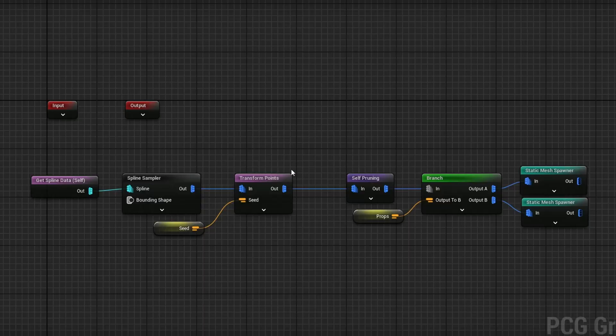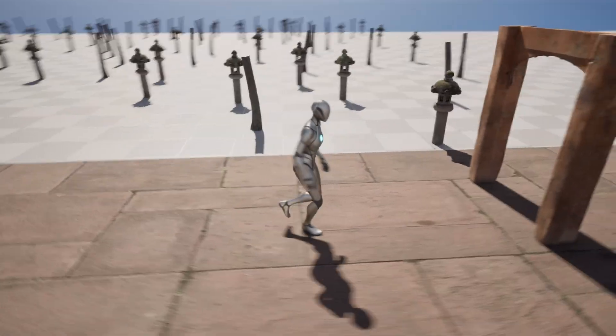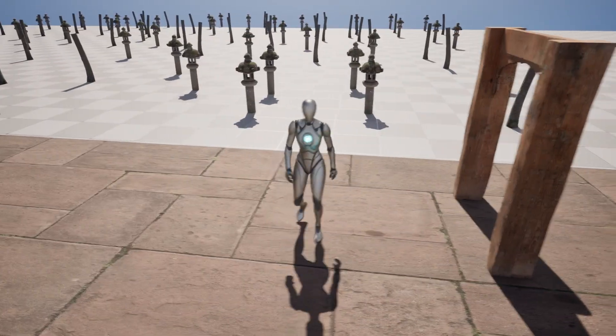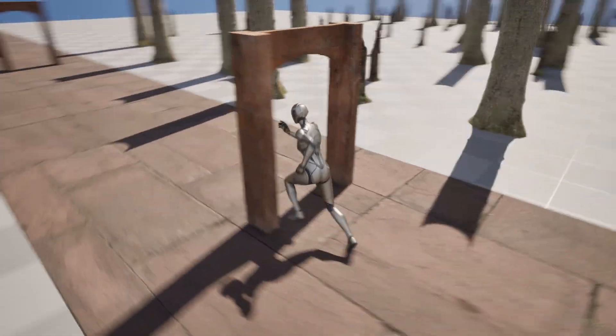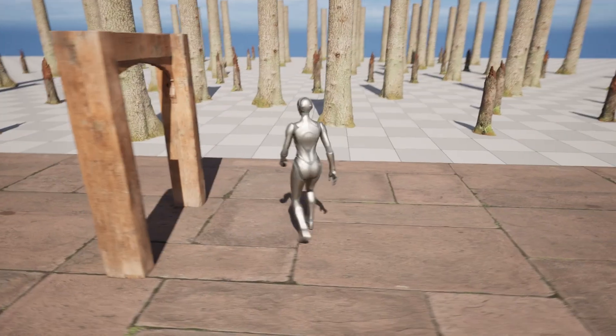The PCG graph is also very simple. It's just taking a spline sampler, moving some points around, making sure there's nothing overlapping. And then based on a props bool that I have piped into a branch node, it is going to output one static spawner or the other. So each time you run through, it generates a new seed and swaps between them. The functionality is already here — we can already do this real-time.